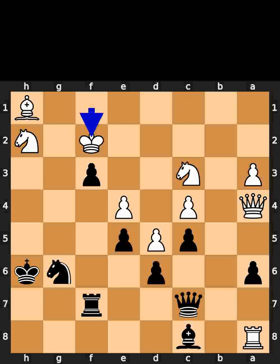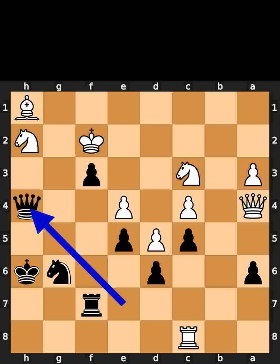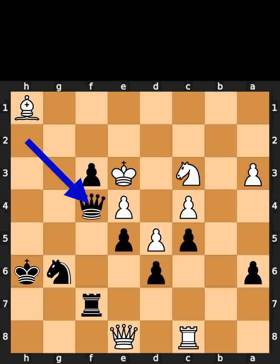White takes the knight on f2 using the king. Black plays queen to e7. White takes the bishop on c8 using the rook. Black plays queen to h4, check. White plays king to e3. Black takes the knight on h2 using the queen. White plays queen to e8. Black plays queen to f4, check. White plays king to d3.